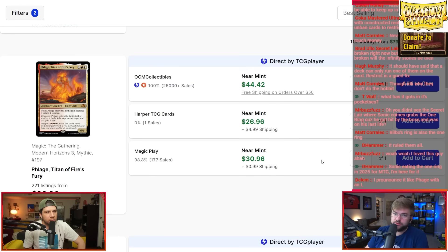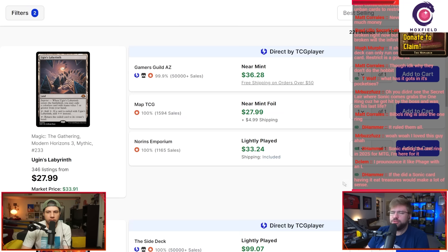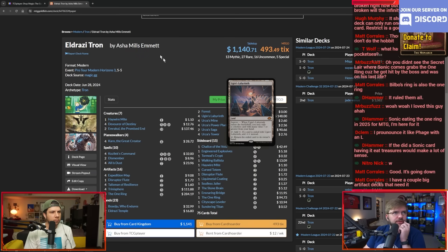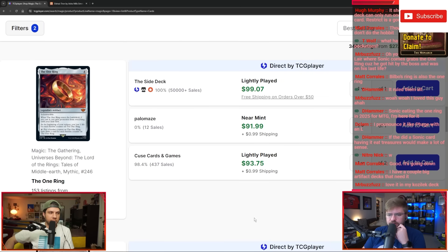All those Elder Giants — Kroxa, Uro, and the others — are all very, very good. Next up is Ugin's Labyrinth. We're still riding a little bit of Eldrazi hype here. It was present at the Pro Tour — four Ugin's Labyrinth is the way to go with Eldrazi Tron. It's another mythic land that you need four of. It's fantastic in the EDH deck which is still getting a ton of hype and still selling copies.